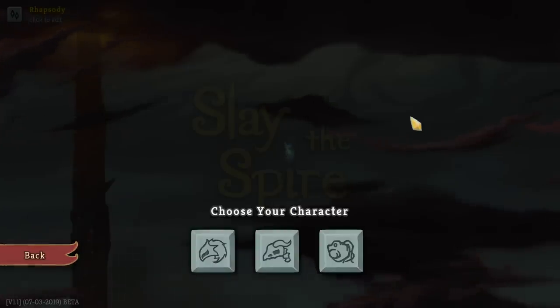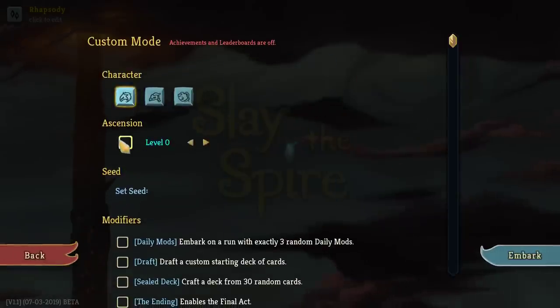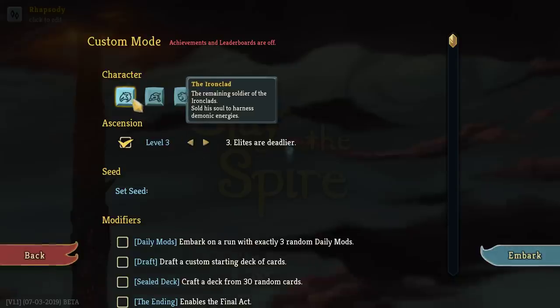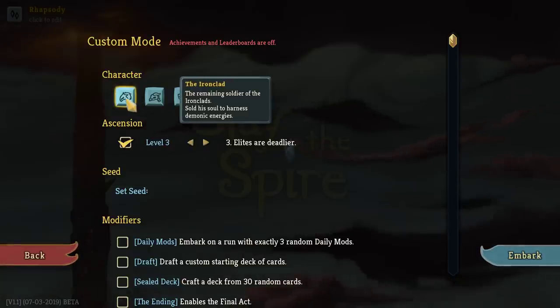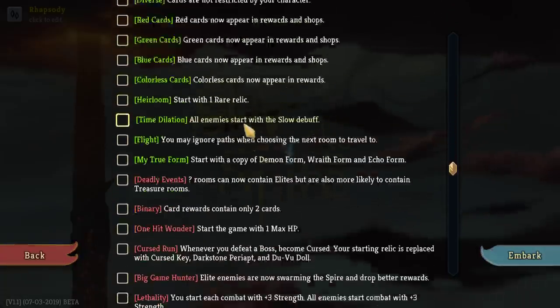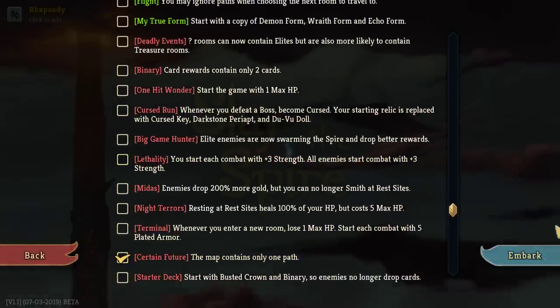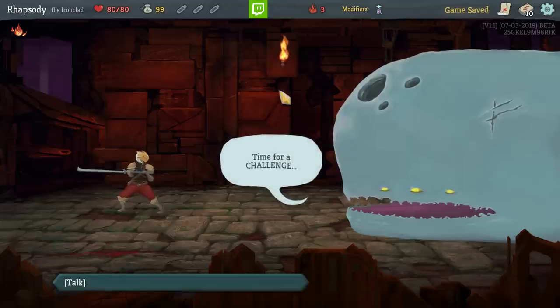I haven't been able to choose card rewards freely in a challenge run for a pretty long period of time — it would be nice to be able to do that. So, Ironclad, Ascension 3. Ironclad starts with Burning Blood, so it gives us the widest swath of relics that we're still available to take. And then it's Certain Future — there we go.